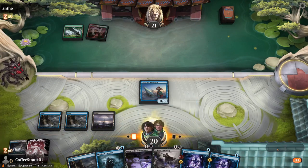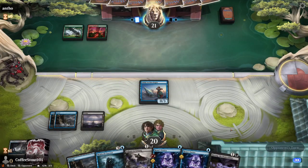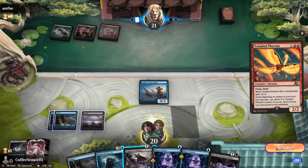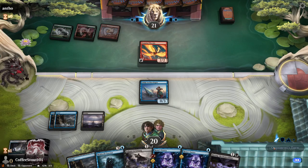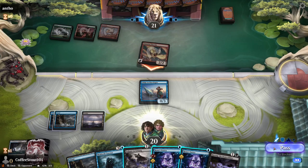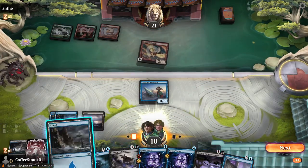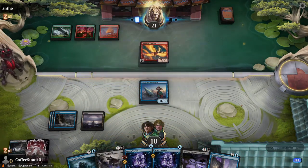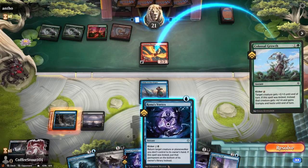We don't want that Bone Cobbler out quite yet. Besides, it's really nice to hold up Tribute to Urborg. There's the Phoenix — we really want to put that on the bottom. This is that Gruul deck; it's kind of fast. And again, we play a land and pass. Opponent is down to five cards. Colossal Growth — we get another card out of his hand, and he kicked it too, so that was definitely a move in the correct direction.